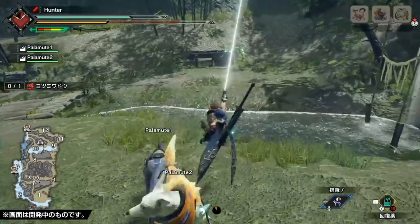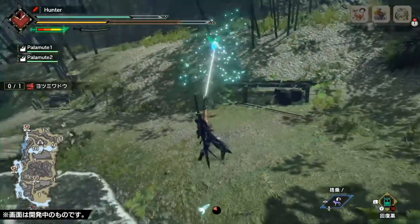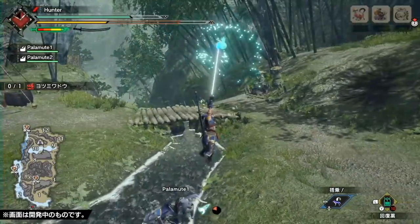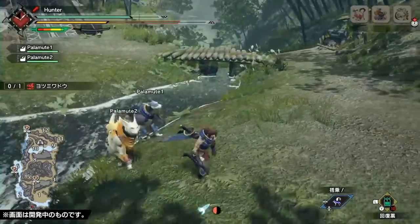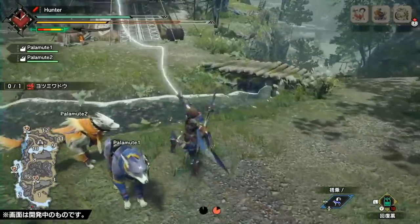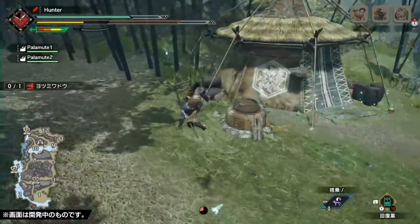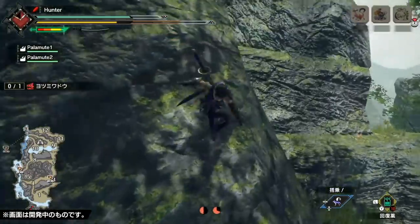The final Wire Bug motion doesn't require any gauge at all and appears to be something that you can do only while you're in the air. It summons the Wire Bug and lets you just hang on for a few seconds. You can hang on as long as the momentum has you swinging. Once the swing is naturally gone, your hunter will drop down, or you can jump off in any direction from this move.